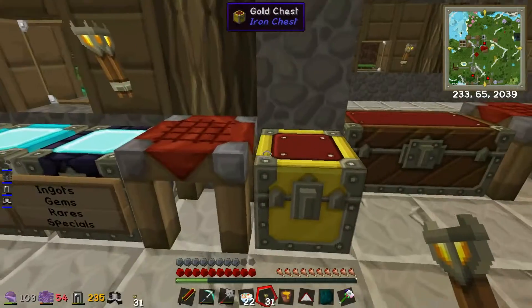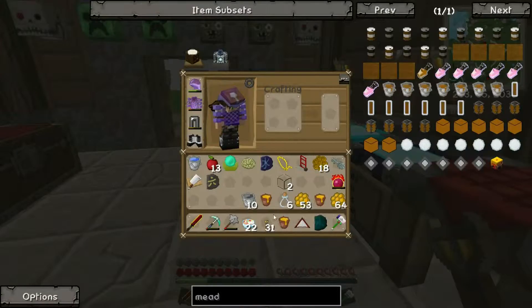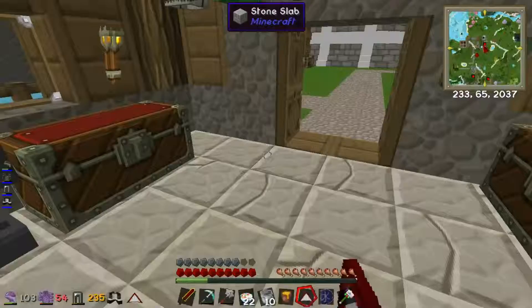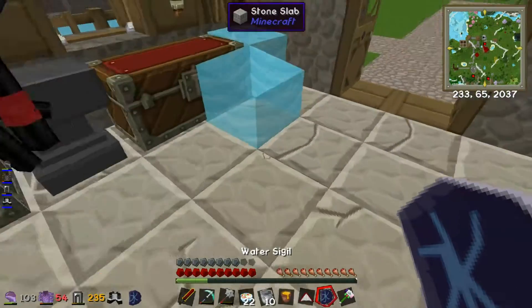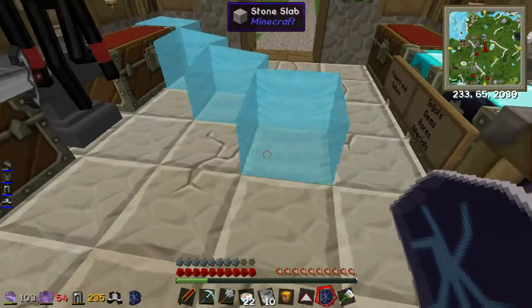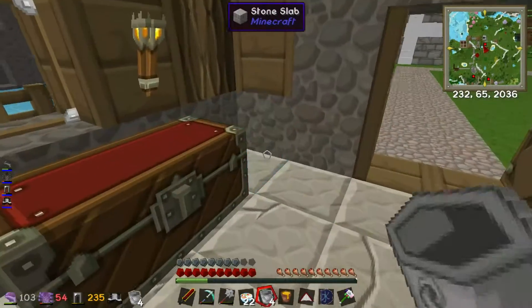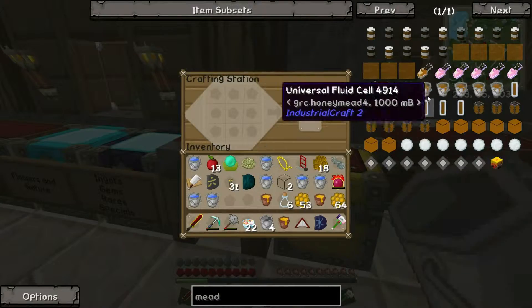We'll get that, and we'll get ourselves a bucket as well — we've got plenty of buckets. I could do it like right here — boom, boom, boom. So a little update they did to Blood Magic is that when you put water down, it doesn't actually flow everywhere, which is kind of useful.